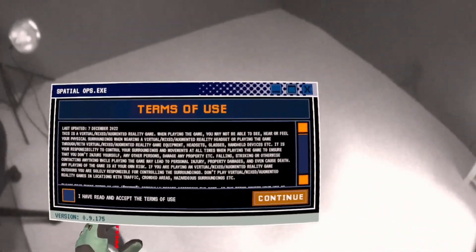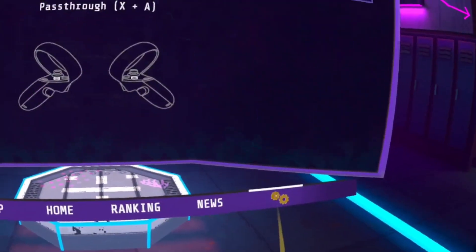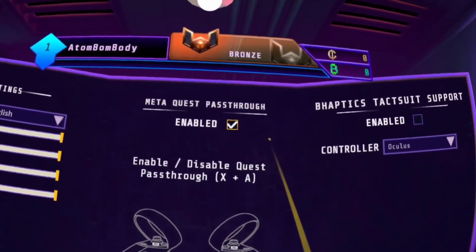Finally, you can simply open your mixed reality game. Some start by default in mixed reality, others have buttons or menu options you need to navigate to activate it. This varies from game to game.